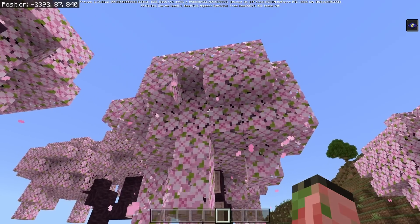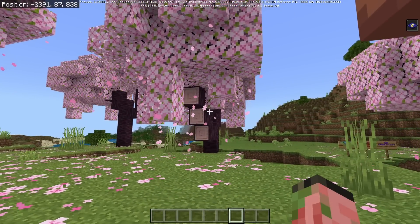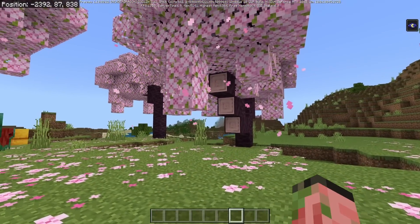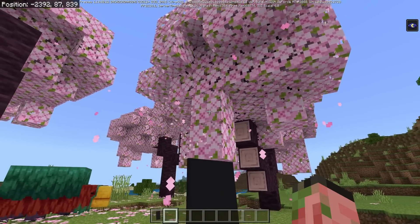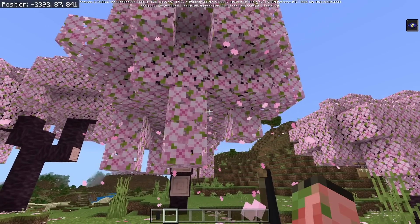We also have an update to the cherry tree blossoms. These things will now have a new particle animation — they kind of blow in the wind a little bit and go diagonal instead of going straight down, which I actually really like. Not only does this look better, it also backs up the theory that there's always a slight eerie breeze in Minecraft because the banners are always slightly blowing in the wind, and so are the cherry blossoms.